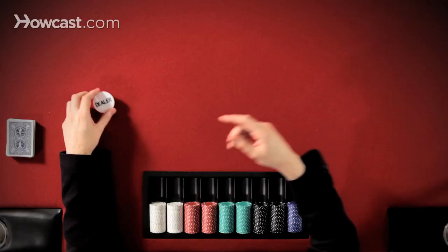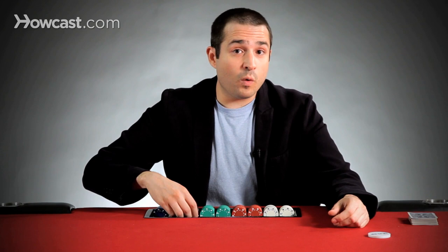You might be familiar with blinds, which are two forced bets that occur after the button. So say this person across from me over here is the button, and there are blinds of 100 and 200.